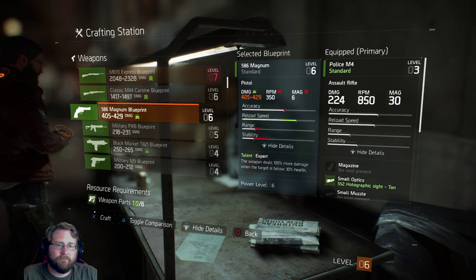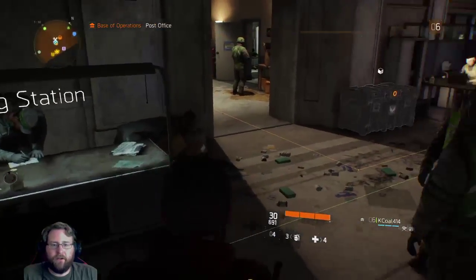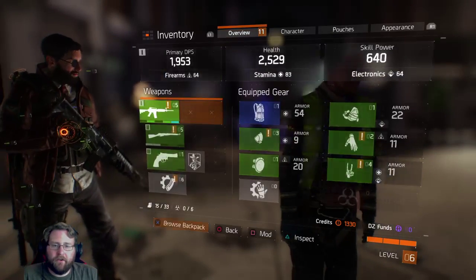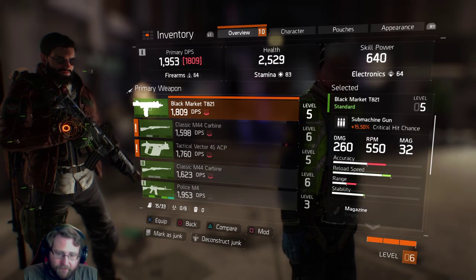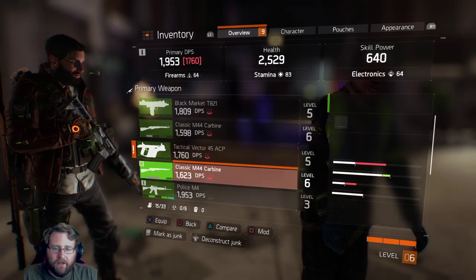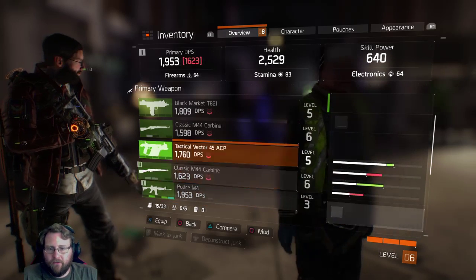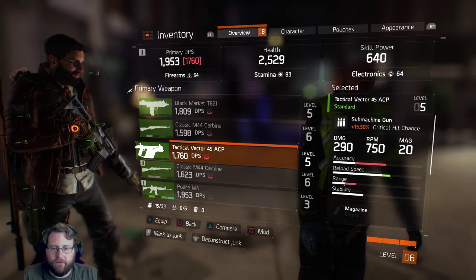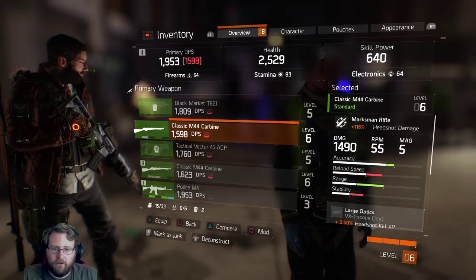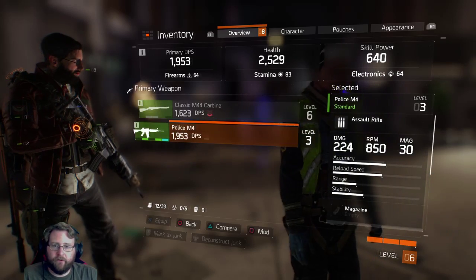I don't have enough resources. Where does it tell me my resources? Weapon parts are your resources. So what you're going to do is go into your inventory and use the left trigger to mark junk, then you can deconstruct the junk — it's just like Destiny. You can deconstruct all the junky stuff, except you can do it all in one go because it's convenient. So I just deconstructed two guns that we picked up and got a tool out of it too.